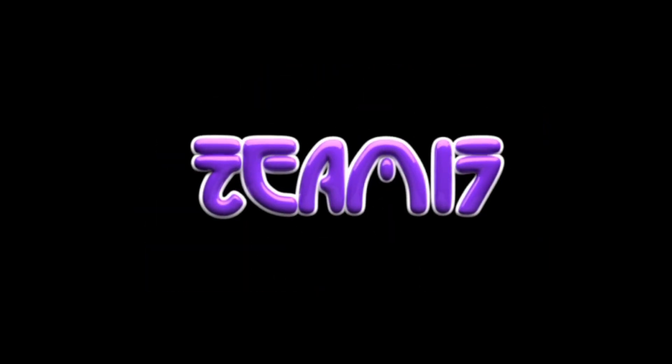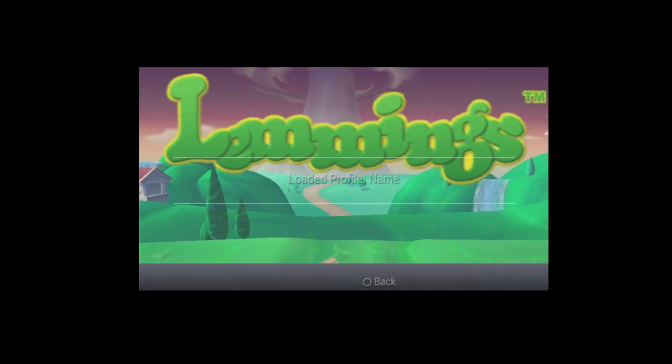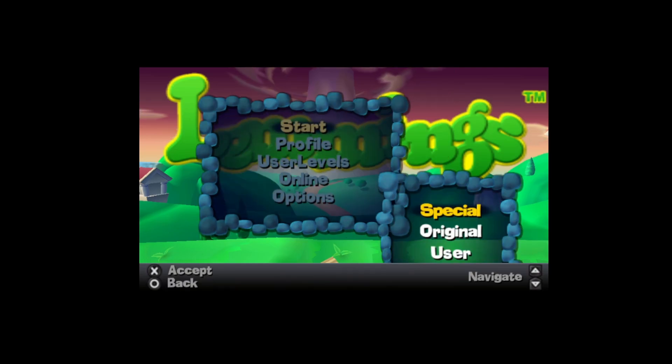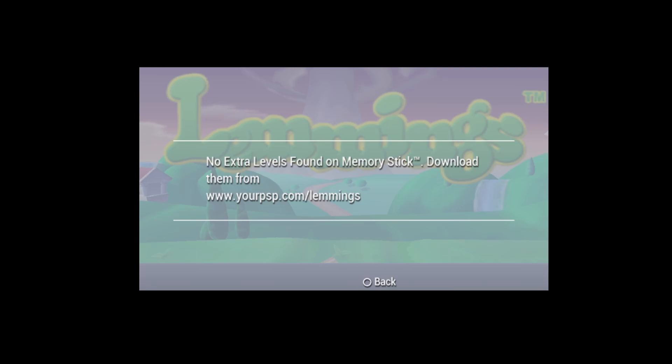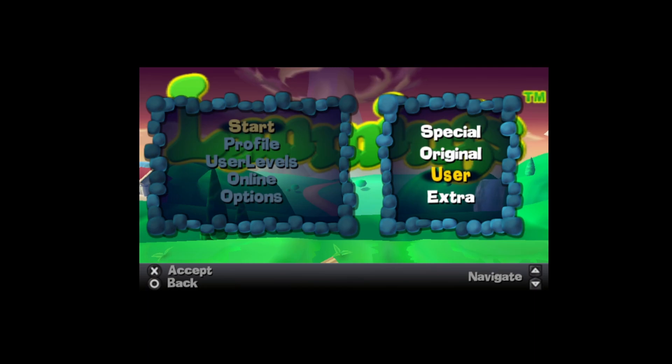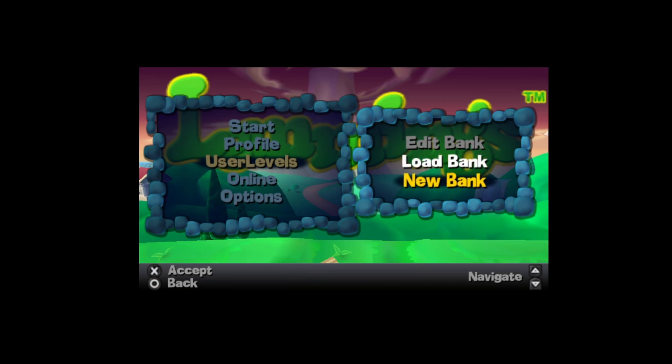This is really impressive — I've never seen a version like this before. Back in the day you could have even had your own levels from that company. That's really impressive — you can have user levels. I think that's just like once you've downloaded them. User levels... new bank... what's this? Okay, let's try this. I'm quite excited if this is what I think it is, but I don't think it will be.